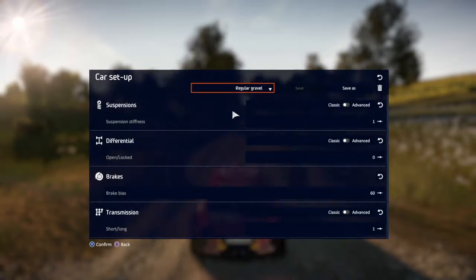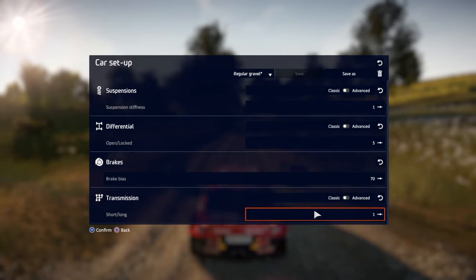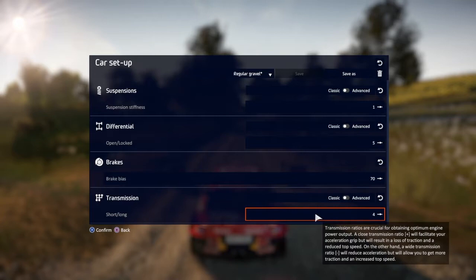We're in the Citroen this time. My setup for this track was: suspension on 1, differential on 5, brakes on 70, and gearbox on 4. You want it a little bit long on this one.